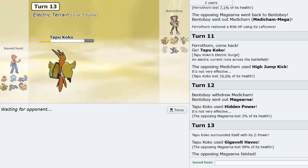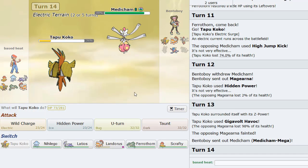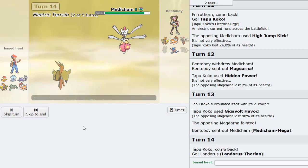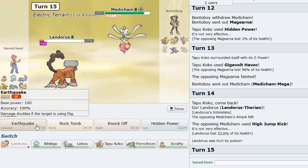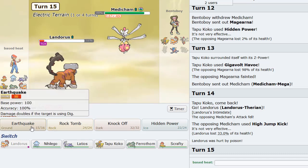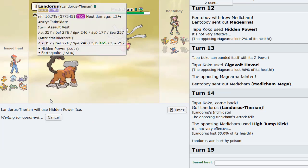Magearna is Magi-gone! Magon! Yeah, I don't know what I was saying, never mind. Medicham comes back in. I got to sac something - I'm going to sac Landorus, I don't need this thing anymore. He High Jump Kicks. Perfectly fine. As what I'm going to do is fire off the HP Ice. Does he know I switched up moves? Probably does because he saw a Garchomp.